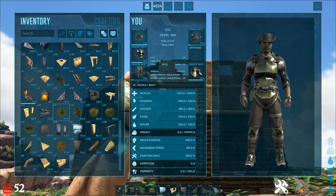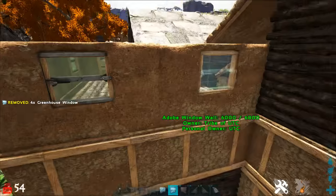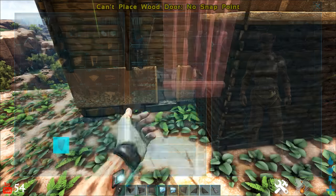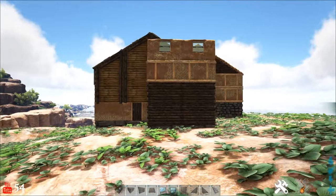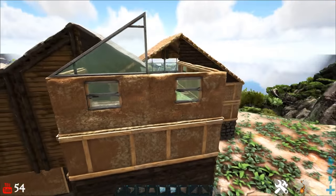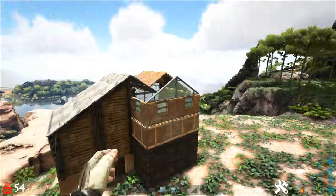Now we're perfectly positioned to use some adobe window frames — those are finally coming into play. From the outside here we're going to get the outside-facing side on top of these inside-out adobe walls. We've got quite a unique look: inside out, right side out — you can see the two battling. Now we're going to take five greenhouse glass windows and use those. For the door, we're going with the regular wood door — it fits nicely in the adobe door frame and ties this section with this section. I think it's quite fantastic.